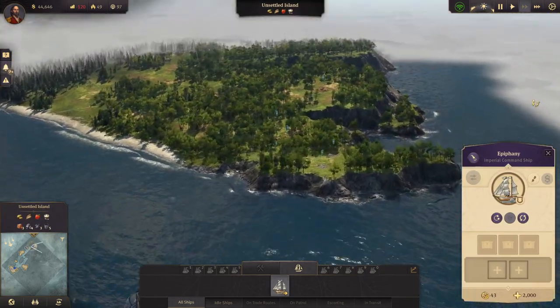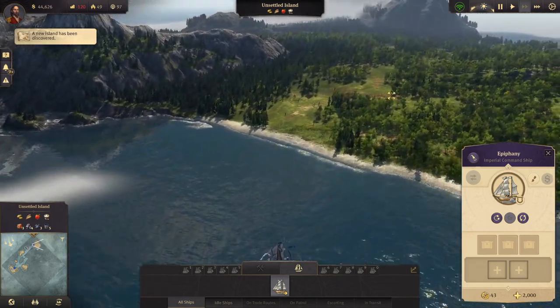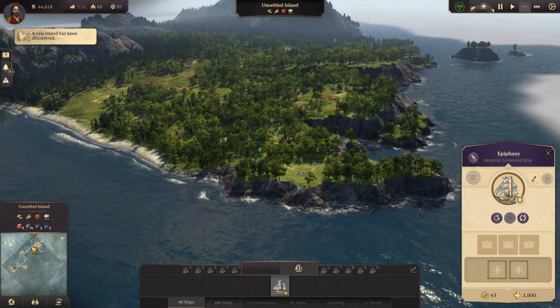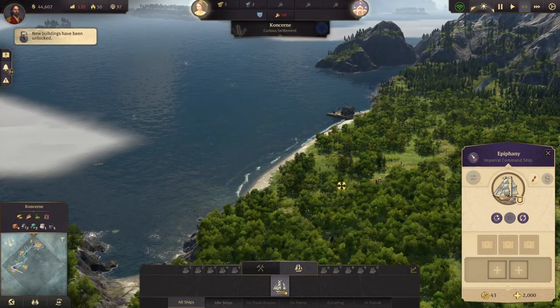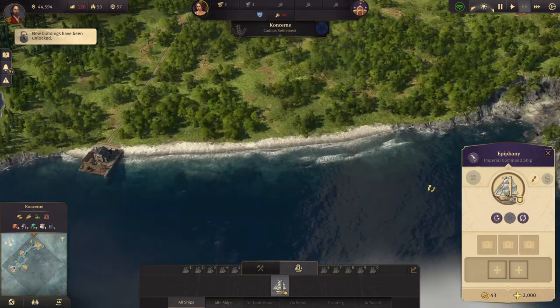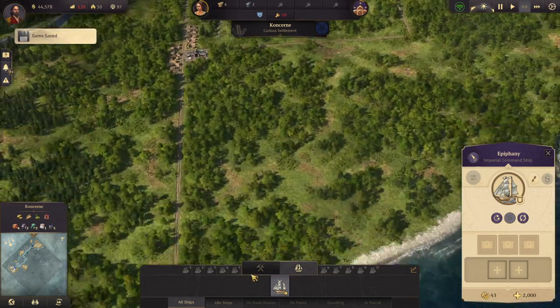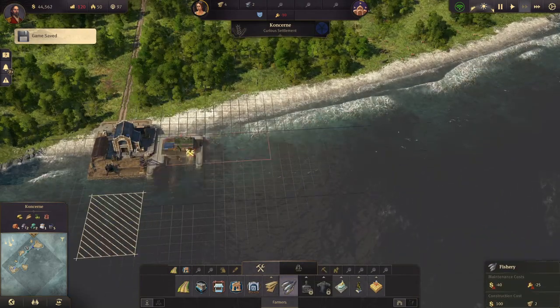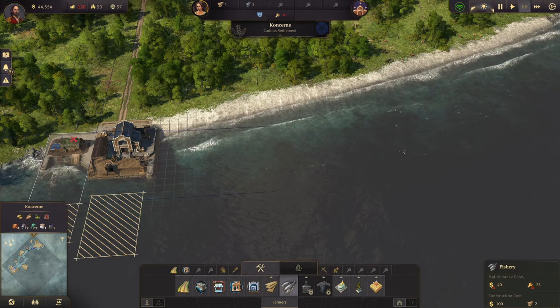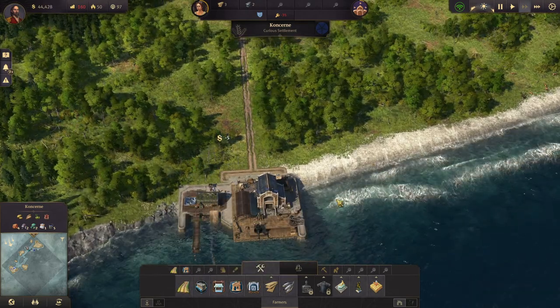We found another unsettled island — that's quite a surprise. Let's head over here. We have a bit of wood, so we can build a fishing post there.